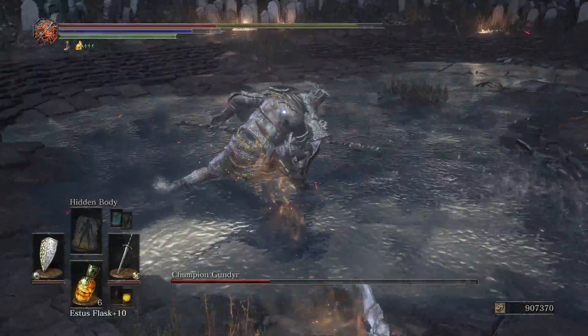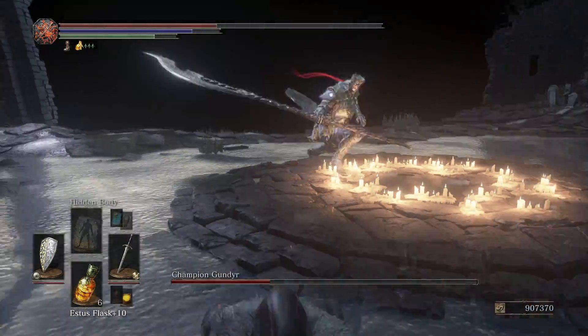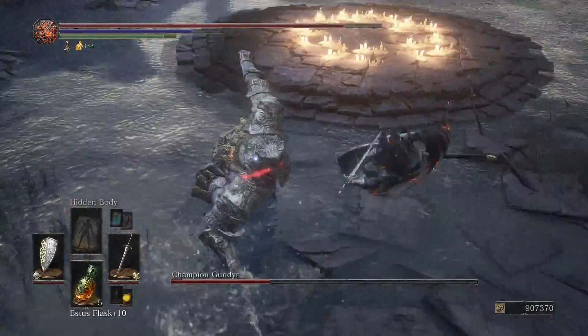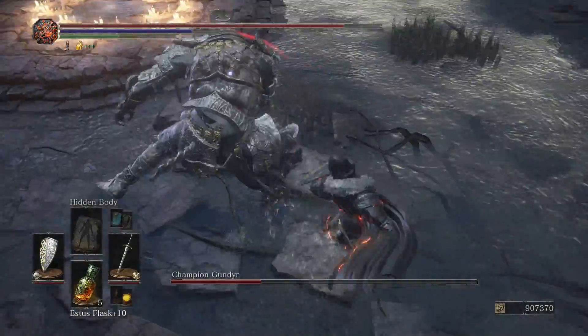You want to double roll for that attack — that running attack where he's charging. Like I said, roll for the thrust and then roll over his shoulder, which is his left shoulder, which is your right, on the diagonal.